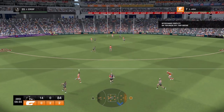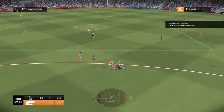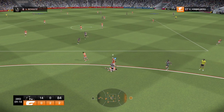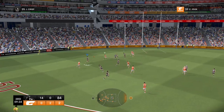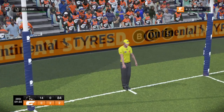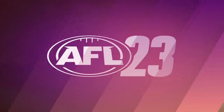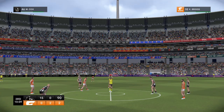Cox palms it down. Crisp. Dugowie under pressure. Ash — desperate to win it back. No easy exit. Schiltz — good handball. He's already got one, now he's got two. They might want to tighten up on him. They gave him too much space on that occasion and he made the most of it. The Giants need to pull their finger out — they've been poor.